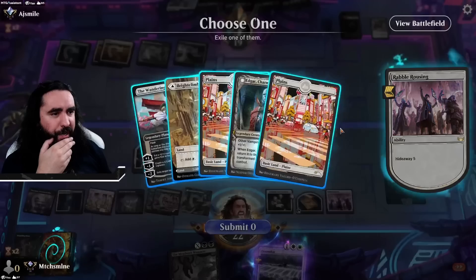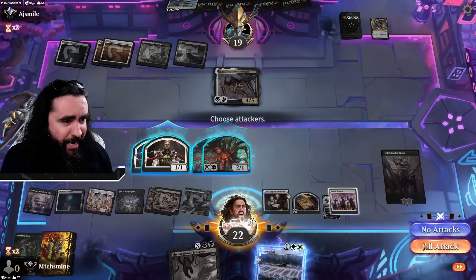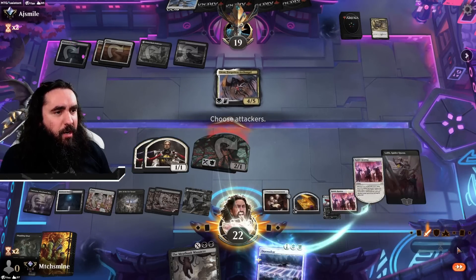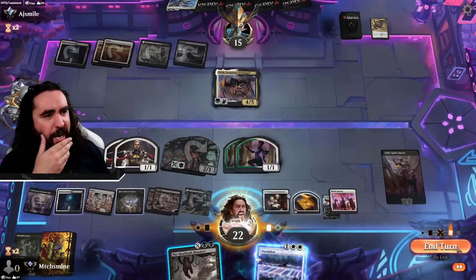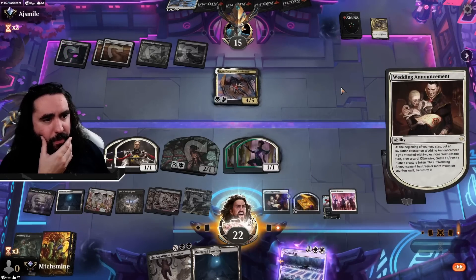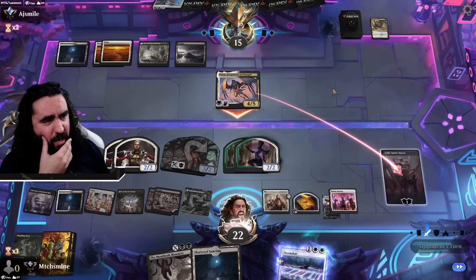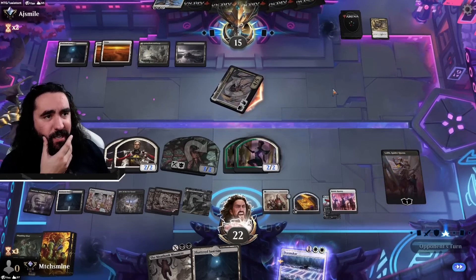The Wandering Emperor — yes please! They cannot block this, but we'd rather keep one back. Now we don't care about our Loth anymore — Loth did what she had to do! Do we get them here? Two, four, six — no we don't! But we will be getting them next turn! If they attack in here that is freaking fine by me, because we will be getting our Wandering Emperor down for free even — and that is just amazing!